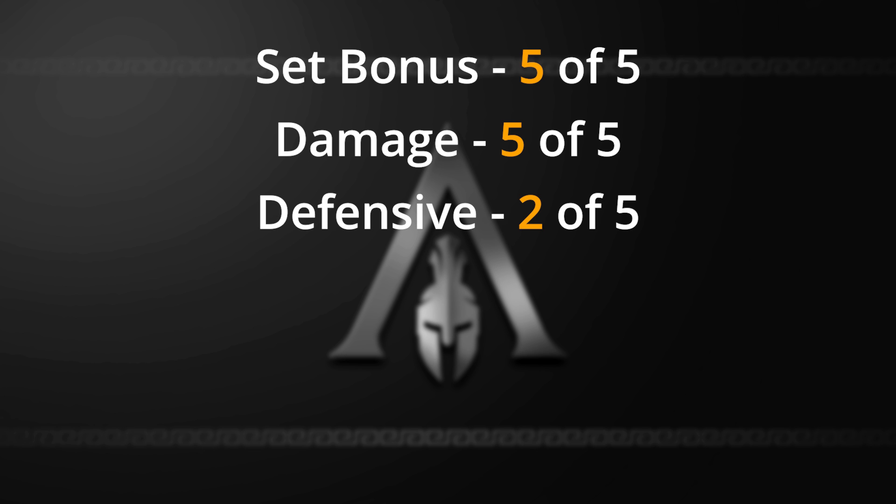For a defensive rating I give this a 2 of 5 — I would give it a 1 of 5 but due to the mixture of invisibility and Vanish you're able to put yourself in a position where you don't really need to be defensive. It is very vulnerable though — if you do get caught, your chances of dying on nightmare are extremely high. For utility I give this a 5 of 5. There are 2 adrenaline on assassination kill boosts with this build, so one assassination can get you upwards to 4 or 5 adrenaline points, and a full adrenaline bar lets you take on a lot of enemies.